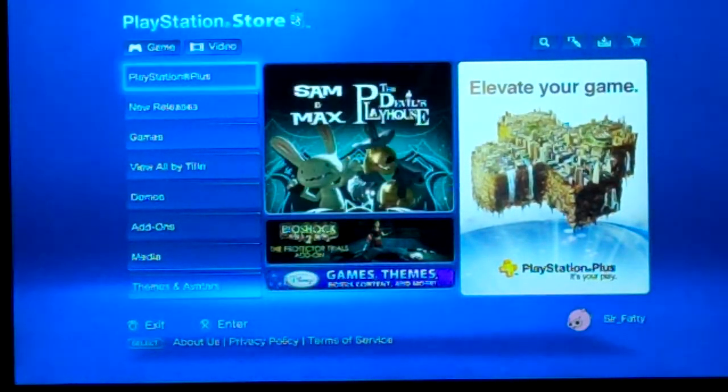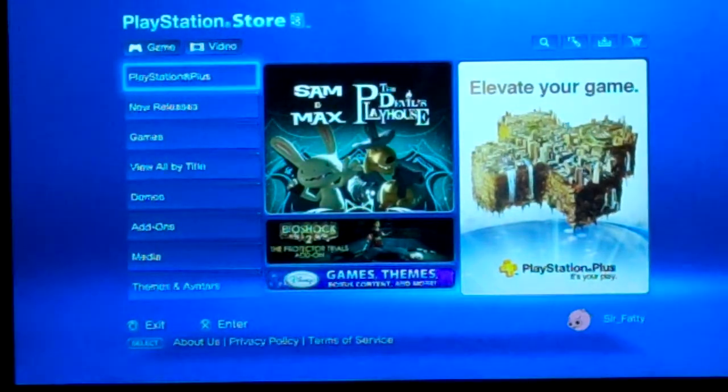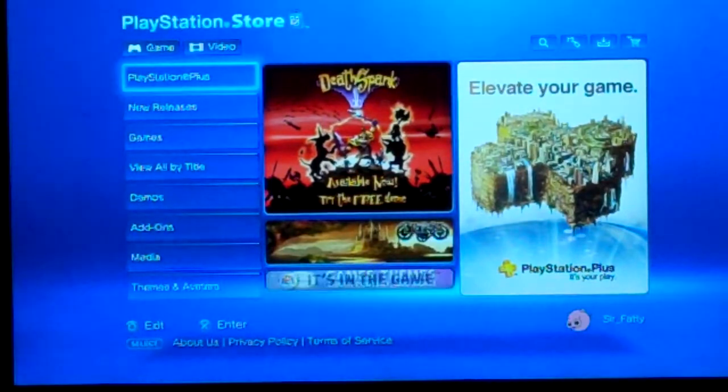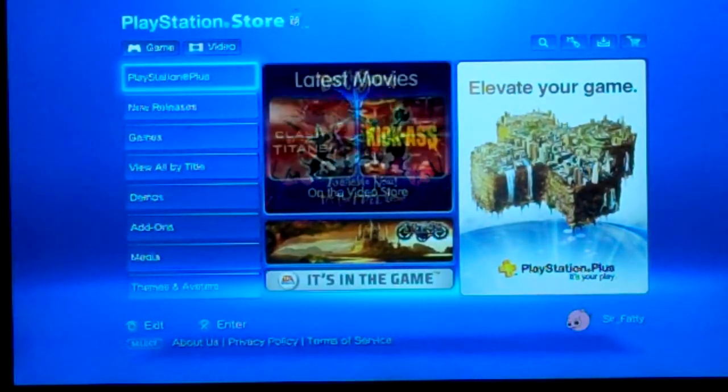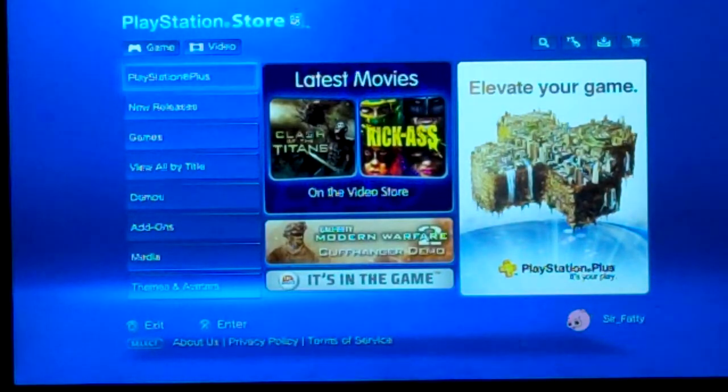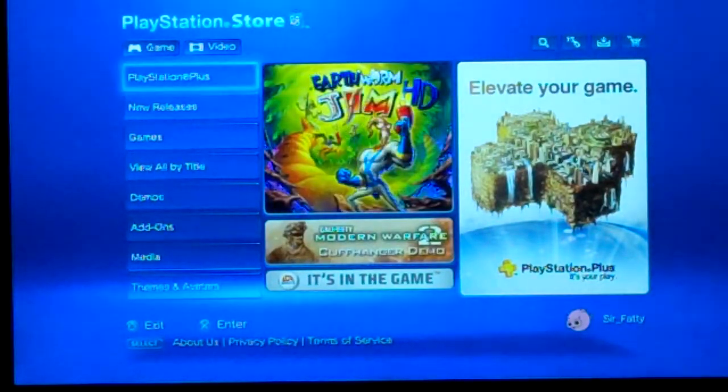Then you've got New Releases, which are games that obviously just came out for downloadable content. And then you've got Games — all types of games for PSP, PS3 — all kinds of games that you can download.